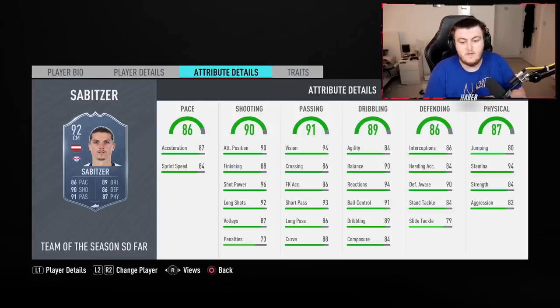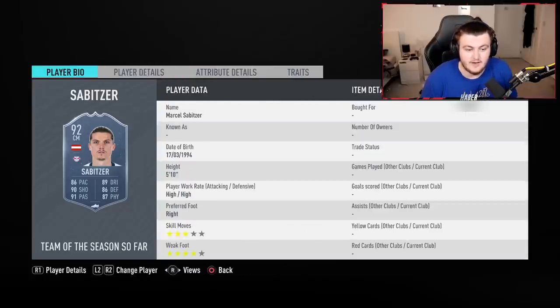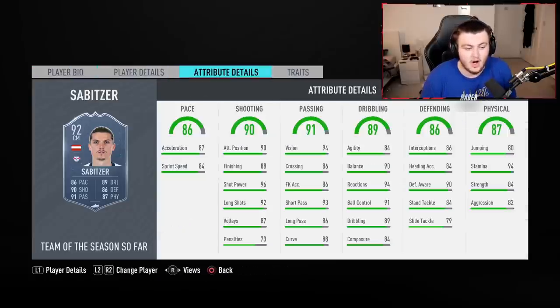He only has three-star skills but four-star weak foot. In my opinion, as a center mid in a 4-4-2 or a 4-1-2-1-2, even as a CDM — a more attacking style CDM — this card looks pretty fantastic. He's 5'10" with high/high work rates, looks really good for a free card, and at the very worst for maybe 12 or 13 games of your time during midweek, it's a 92-rated card for a potential SBC.